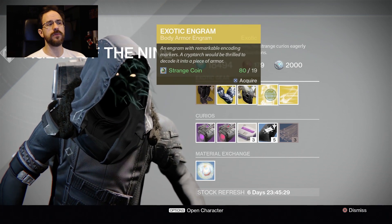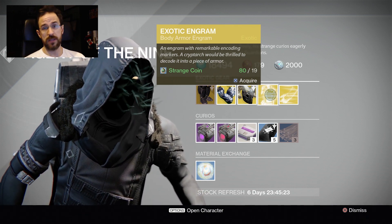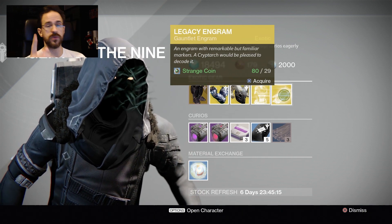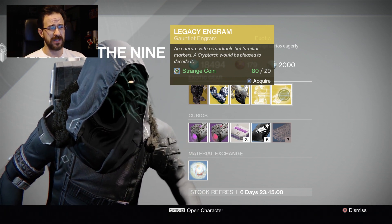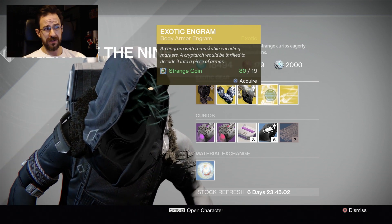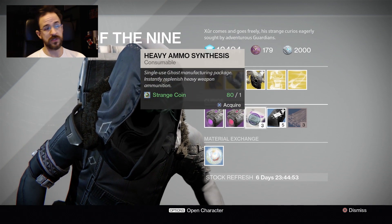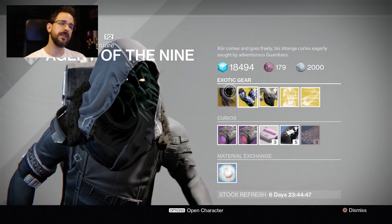Next thing is going to be Exotic Engrams — Body Engrams, 19 Strange Coins. Those are pretty awesome, especially if you are 315 light, because it's going to give you a higher chance of getting a 320 item. I will probably buy two or three of those since I already have the other items. Last is Legacy Engrams — do not buy Legacy Engrams unless you want year one stuff. I can't really think of any arms that would be worth 29 Strange Coins when you can get a new chest piece for 19. We also have the Void Drive, which is the purple drive for your Sparrows, the Stealth Drive which is the red one, Heavy Ammo Synths, Three of Coins, and Glass Needles if you need to re-roll any of these items.